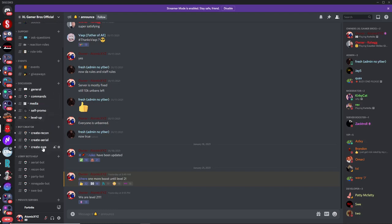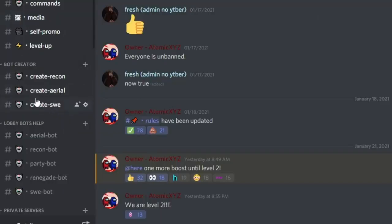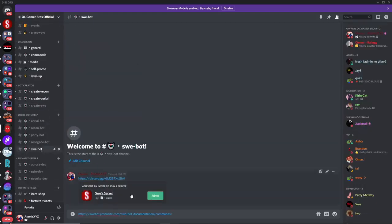Once you're in the server, just go down to the bot creator channel and click on 'Create Sweat.' If you want to join the bot creator's server, the link is right there and I'll be posting the commands in the description as well. They will also be posting a bot invite link if you want to invite their bot to your own server.